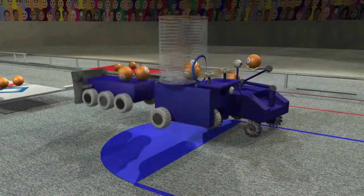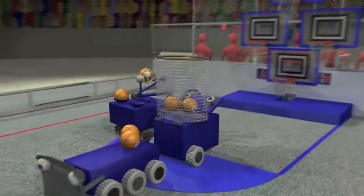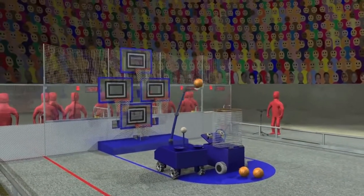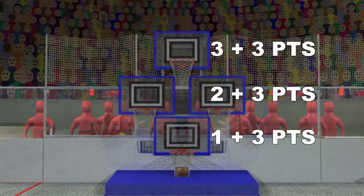The match begins with each robot touching their key at the far end of the court. Robots can be preloaded with one or two basketballs each. A 15 second hybrid period starts the match, during which robots can score basketballs using pre-programmed instructions. Every basket scored during this period gets a three point bonus.